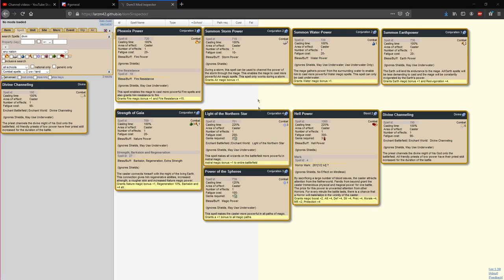There are a decent number of combat spells that will temporarily increase a mage's power in magic for the duration of that battle, and each one is fairly unique. Phoenix Power is fairly straightforward — you just need a mage that is Fire 2, and they will become a Fire 3 mage, or a Fire 3 mage would become a Fire 4 mage, just for the duration of the battle. Phoenix Power has the added bonus of some fire resistance.